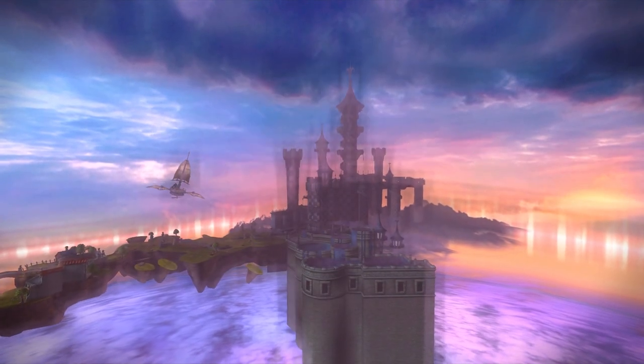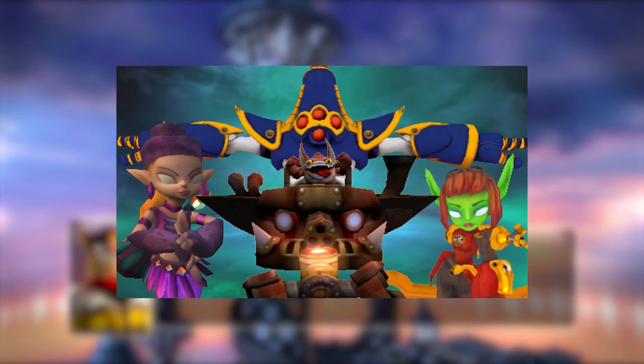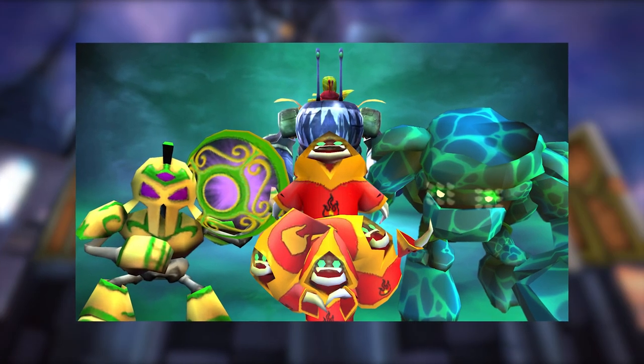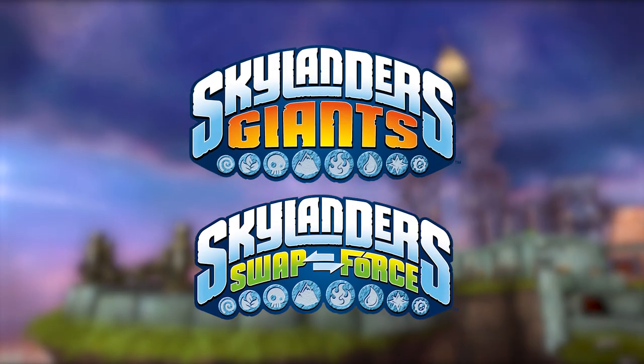Hello there! A while ago, I uploaded my video about the unused Skylanders in the Giants alpha builds, and a couple of people asked how they could do it for themselves. Then, in my video about the early enemies, I mentioned I'd be making a tutorial video on how to do so. Well, it's a bit late, but I finally stopped procrastinating enough to make this. This video will go over the Giants and Swap Force alphas, and hopefully it's understandable enough.